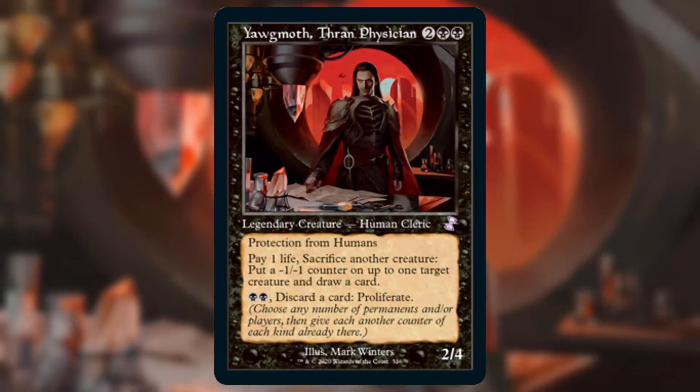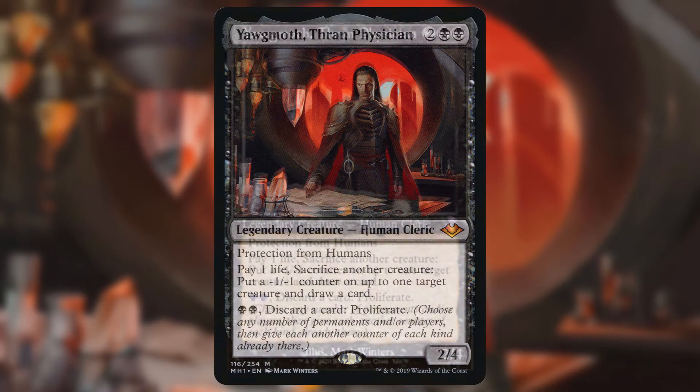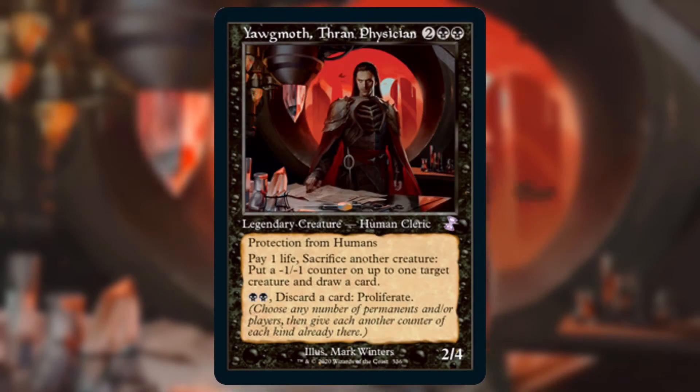Although Yawgmoth is one of the first big bads in the history of Magic, he was only printed as a legendary creature just two years ago in Modern Horizons, but with Time Spiral giving him an amazing looking reprint in old border, he's just the sort of commander we need. Yawgmoth is a 2/4 human cleric for 2 and 2 black with protection from humans. His abilities let you pay 1 life and sacrifice a creature to put a minus one minus one counter on a target creature and draw a card, and pay 2 black and discard a card to proliferate.